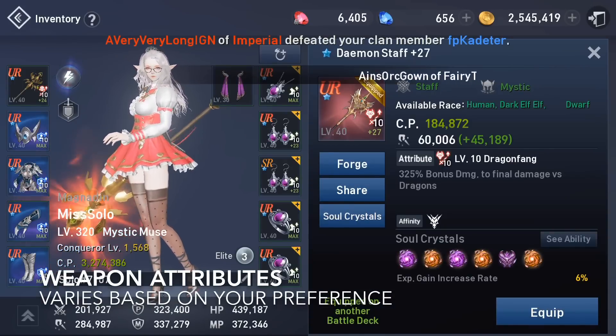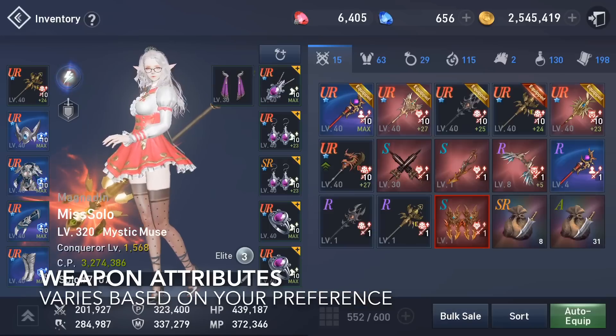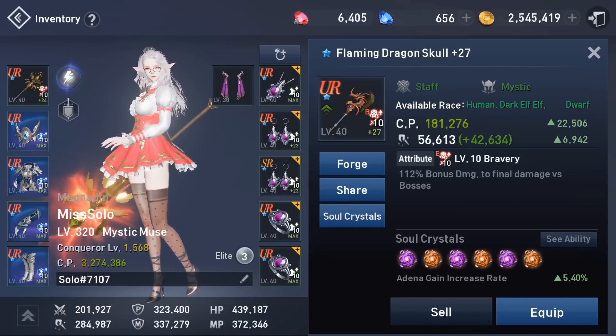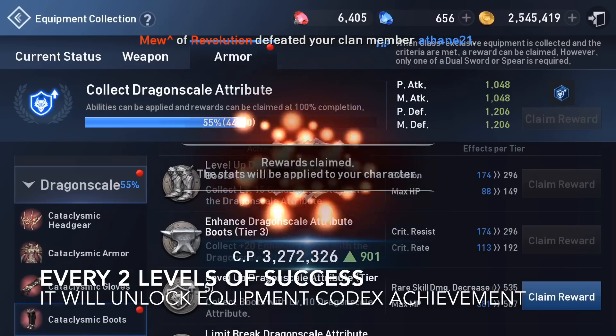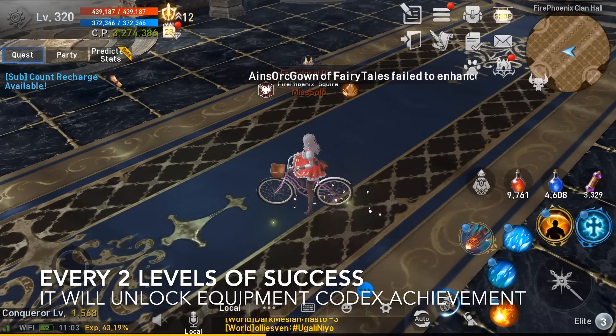It would be best to focus on Weaponist Attribute since they provide the bonus damage per type. Upon completion, you will gain extra CP boost from your Equipment Codex for every 2 levels of success.